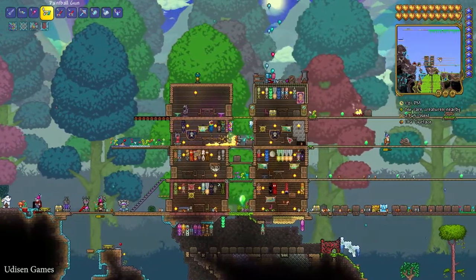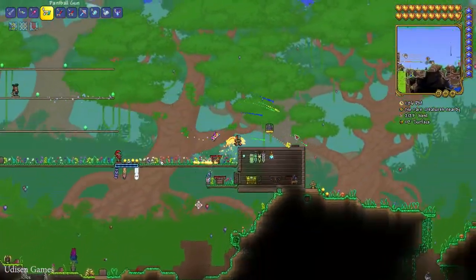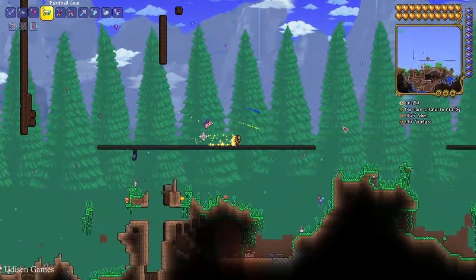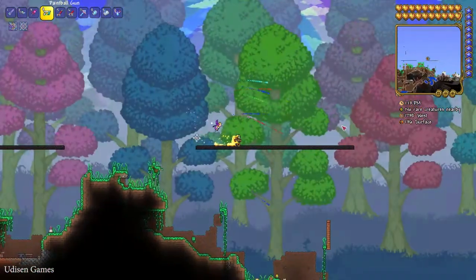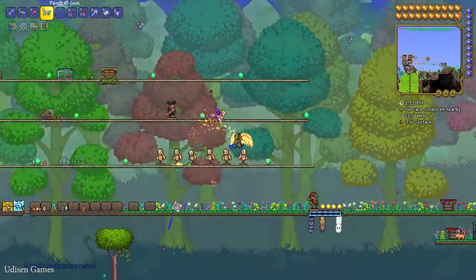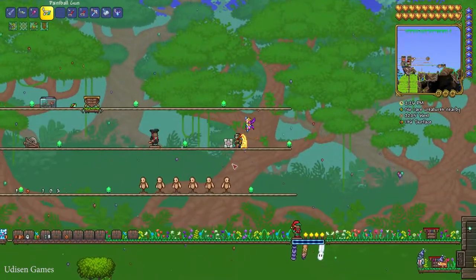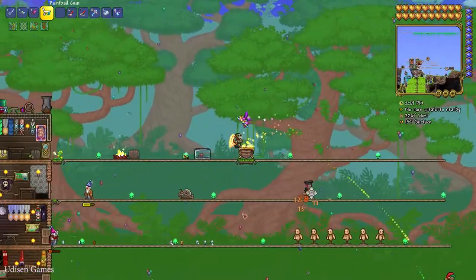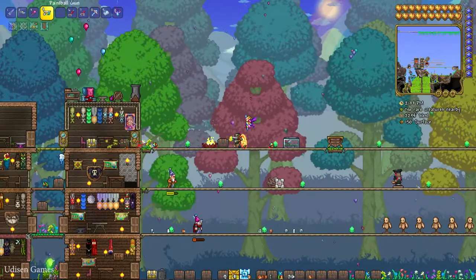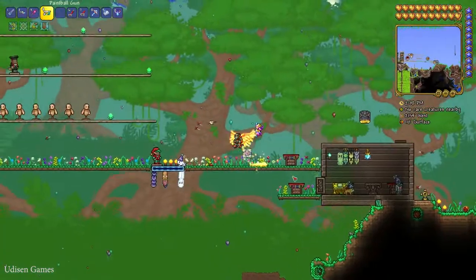Now let's see what the Paint Gun does. I can attack creatures with it — wait, it looks beautiful. But testing the damage, it is totally useless and very weak. Also, you cannot attack through walls, so for collection purposes it's okay, but for actual use it is pretty useless.